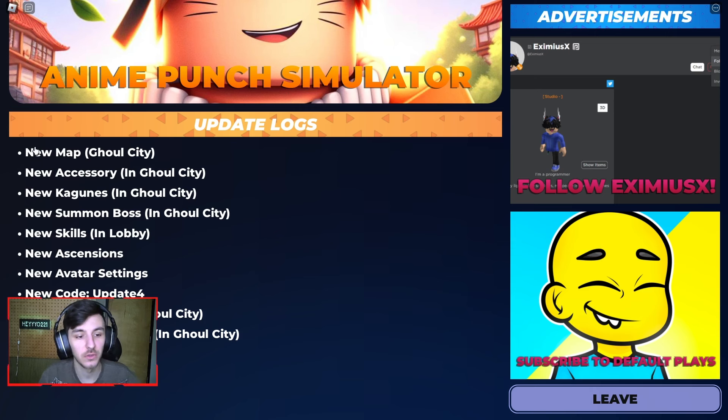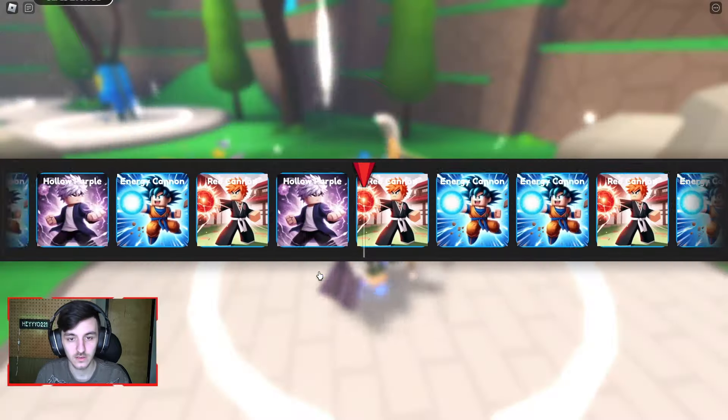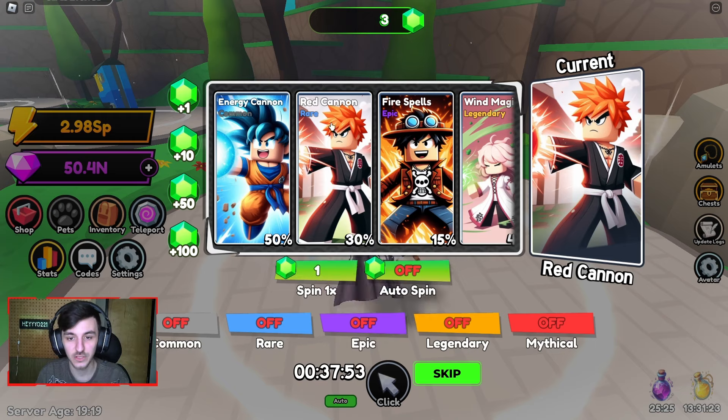In this episode: new map Ghoul City, new accessory, new Kaganase, new summon boss, new skills in the lobby, new ascensions, new avatar settings, new code update, new raid boss, and Kaganase fixed. Let's go over to the skills and spin one — we got the red can which is a rare.